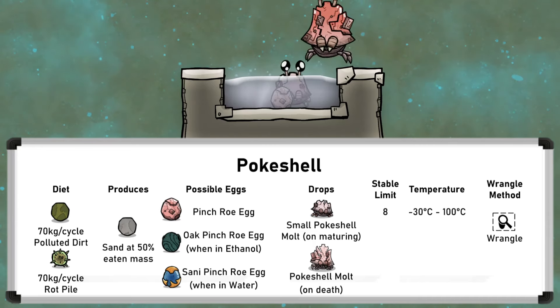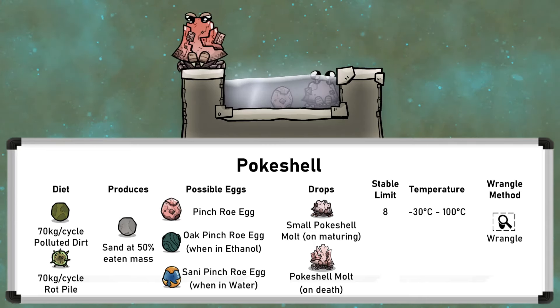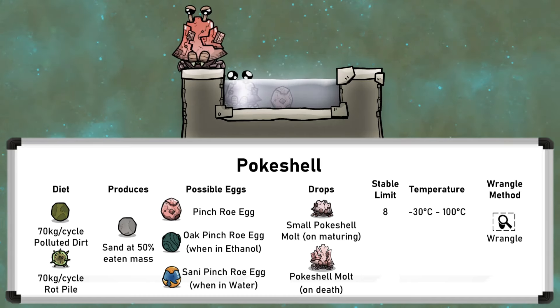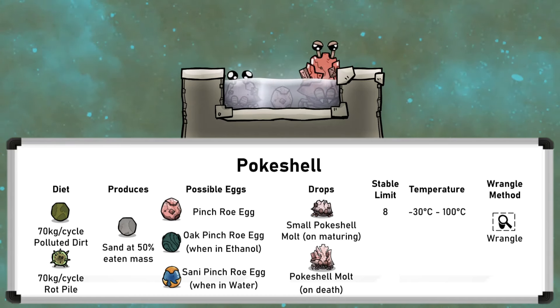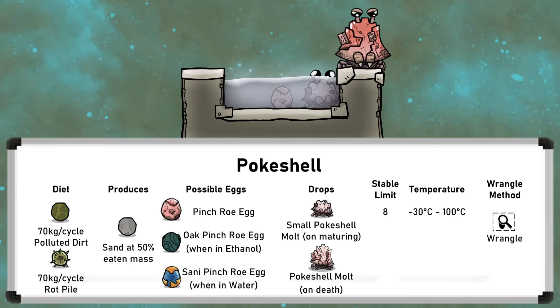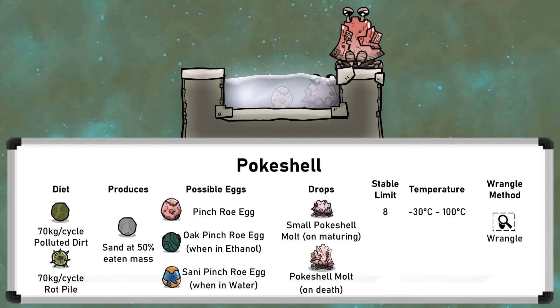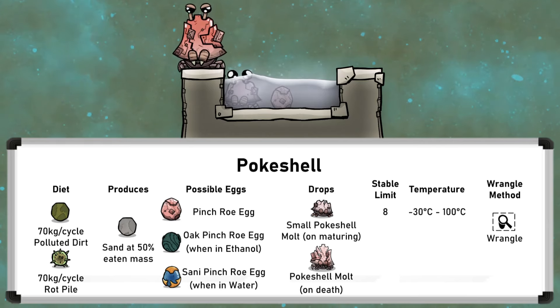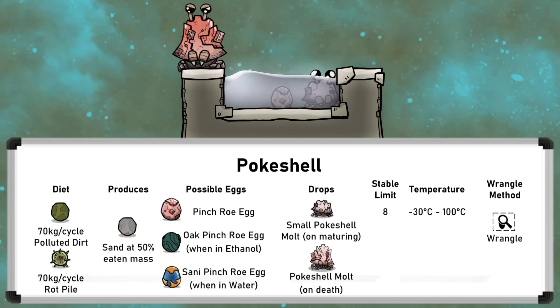There are a few other ways of making polluted dirt, but they are very difficult to do at a large scale sustainably. These being: water sieves, rotting food, feeding Paku algae, and using outhouses. But if you can feed them, then they are also a useful source of renewable sand, which they excrete. Pokershell egg chances depend on their surroundings: if kept in ethanol then Oak Shells will be made, and if kept in water then Sani Shells are made.